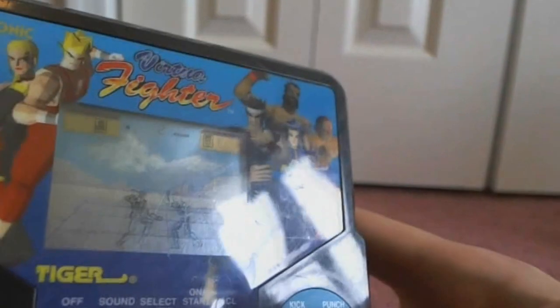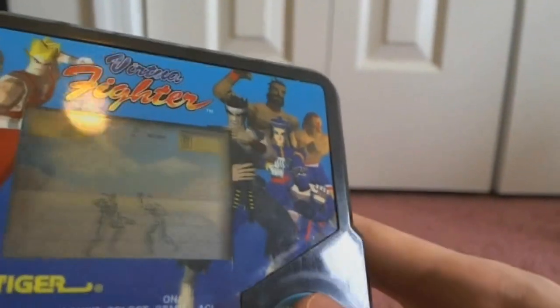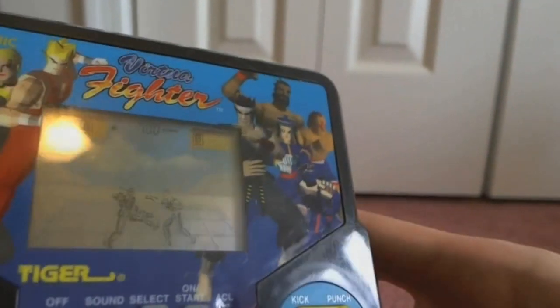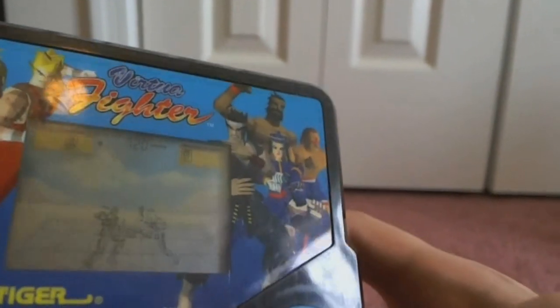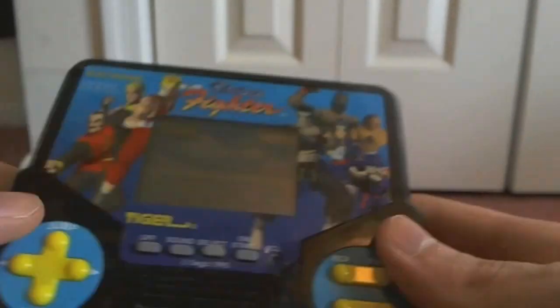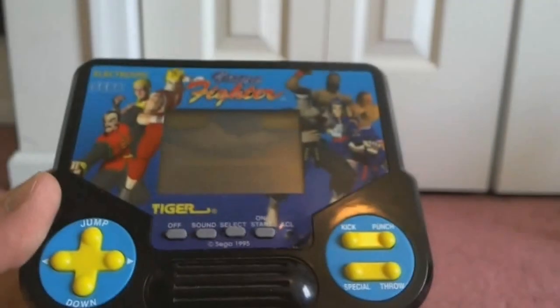I'm hammering the special button but it ain't doing nothing. Let's try Throw — Throw kind of gets jammed. Oh, I gotta hit start again. Fro doesn't do anything, special doesn't do anything. But I can still kick him in the balls and punch him in the face — and he's down. This is pretty much all these things are. I mean, they're not meant to be full-on games like the real Sonic 2 or Virtua Fighter.